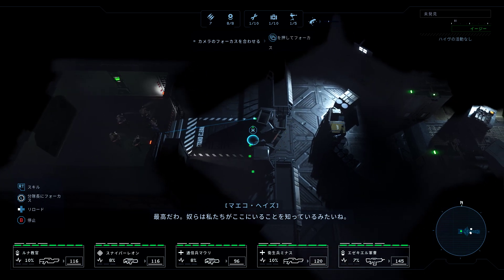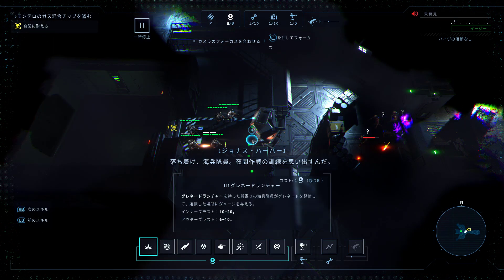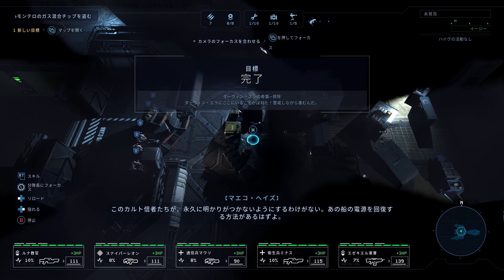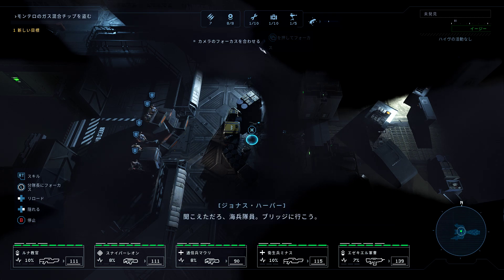Well, I guess they know we're here. Watch out, they're coming. Stay calm, Marines, remember your night ops training. There's no way these cultists would kill the lights for good — there should be a way to restore power on that ship. I've seen my fair share of M-class ships on Pioneer — the hypersleep chambers should be located near the bridge. You heard her, Marines, let's reach the bridge.